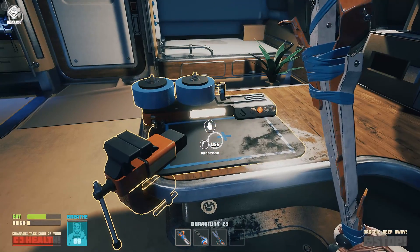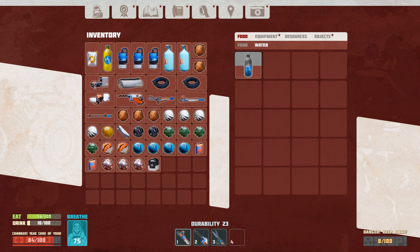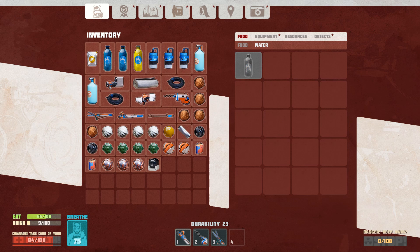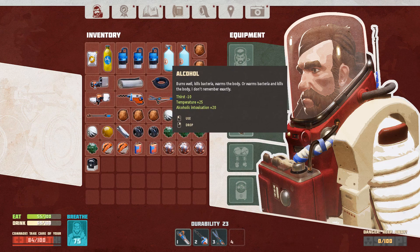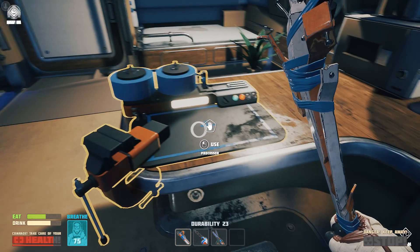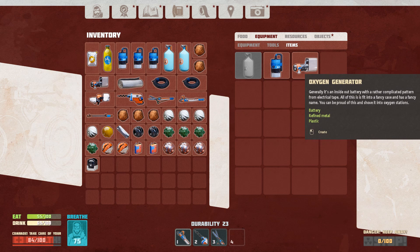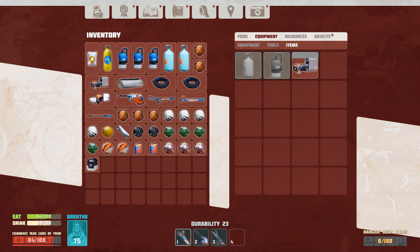Let's go back to the shuttle and see what else we can do. First things first though, I do need water - I've got some ice which I can turn into water. Then head to the inventory screen and actually drink the water. Equipment items - there it is, oxygen generator blueprint. I picked one up from scavenging but I can actually build another one and I'm probably going to need a couple of these.